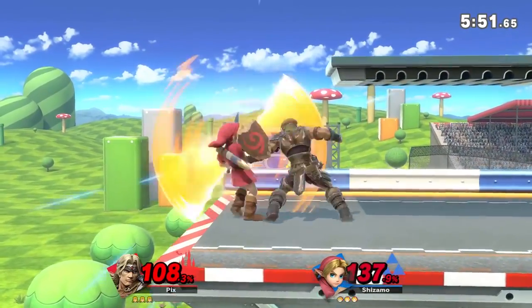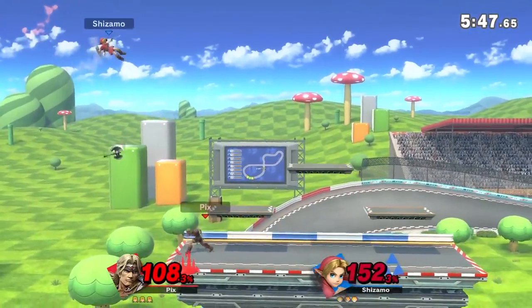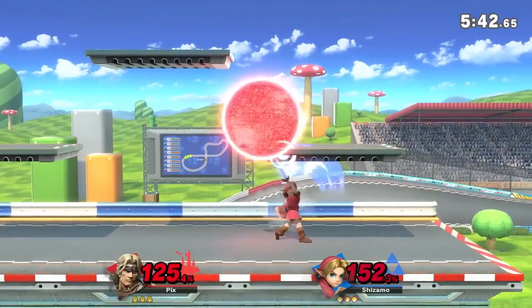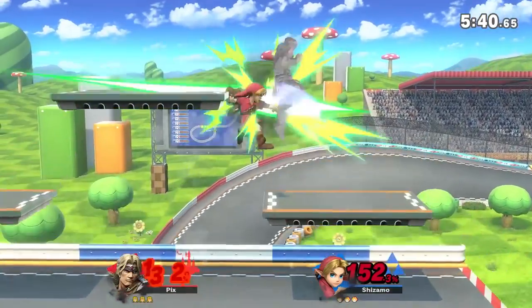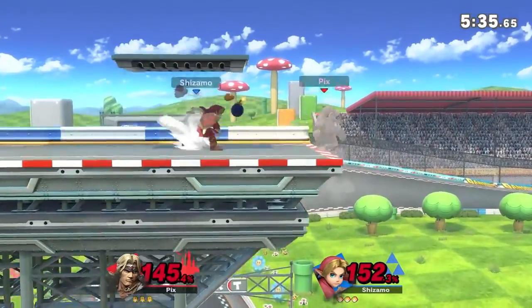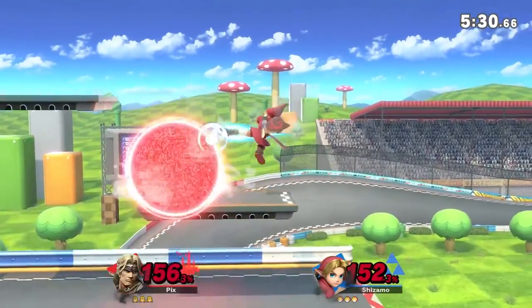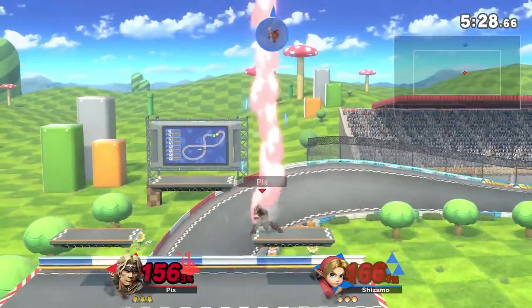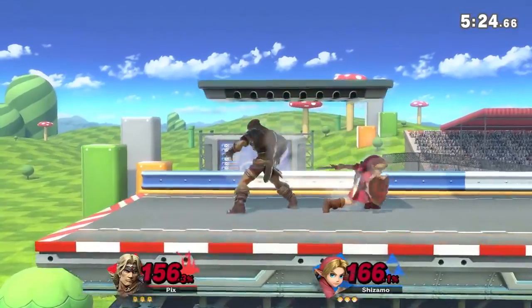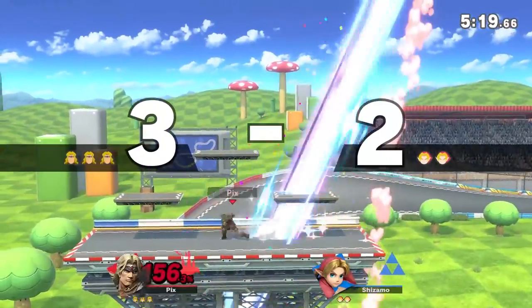Just the fact that you can't air dodge everything anymore. That was a down throw — I should have front threw it, I wasn't aware of that at that point. I'm not entirely sure what percent the front throw kills at. I heard Young Link has problems getting the KO. Apparently you can first hit a back air and follow it up into forward tilt or up tilt, which is really cool.